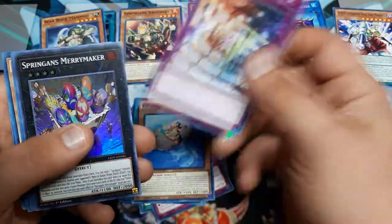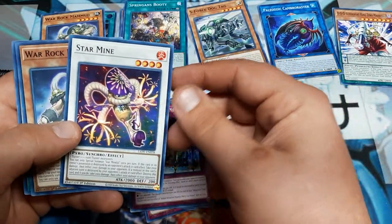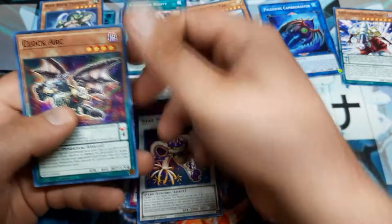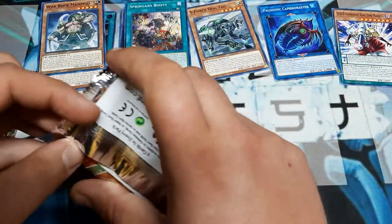Amaze Attraction Majestic Merry-Go-Round, Spriggan's Merrymaker. Spriggan's Booty - that's not G-rated at all. We got the Star Mine, War Rock Mahmood, and Clock Arc. I'm wondering what type of Pendulum deck that's gonna be for - I should look at it later.